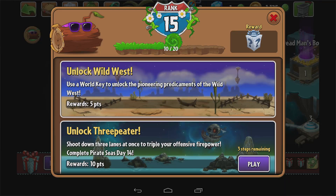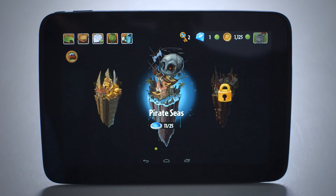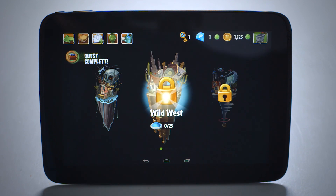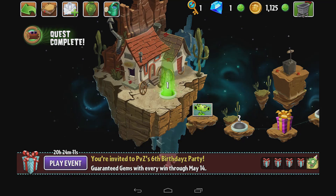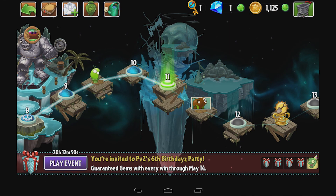This one even tells me to unlock Wild West. Luckily I've got a free world key so I can go and do that. Scroll right over here to Wild West and spend my free world key. And just for doing that you see I have another completed quest. In addition to your free world key and the new travel log feature, we've also got the birthday event going on to celebrate Plants vs. Zombies' sixth birthday. This event's gonna be running May 5th to the 14th and includes fully themed zombies and backgrounds. We've guaranteed gems with each win and collectible costumes just for a limited time. Check it out and I hope you have fun.